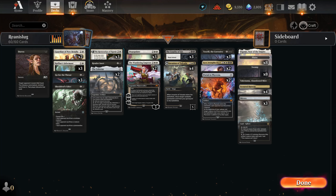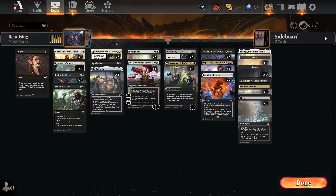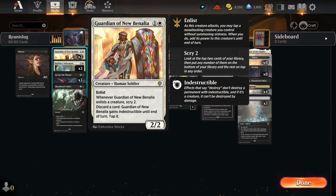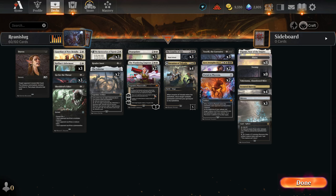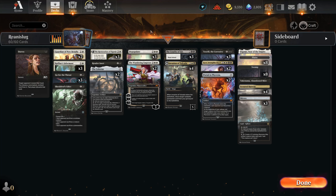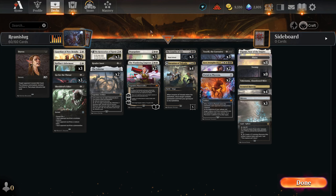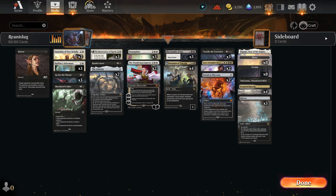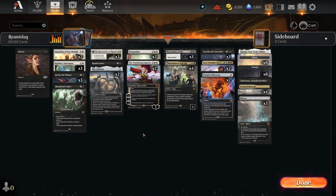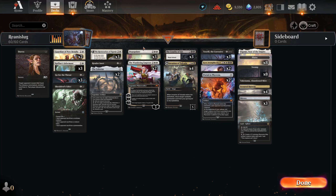Our discard synergies are really strong. We have Guardian of New Benalia, Raffine Informant, Restoration of Eaganvol, and Celestus — all very nice at discarding cards, very often around upkeep. The Guardian of New Benalia can discard at any point, even before chapter three from Cruelty of Gix, which means their Trespasser won't exile it if you play it smart. That's a huge deal because there are a lot of sorcery-speed exile effects.